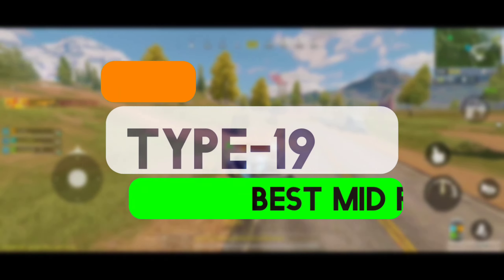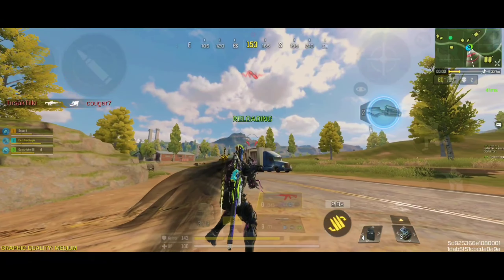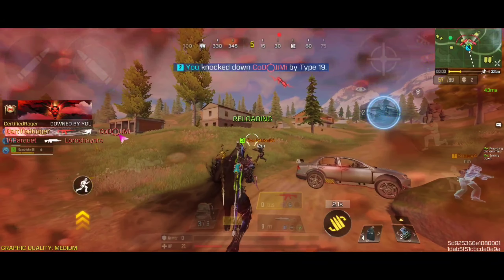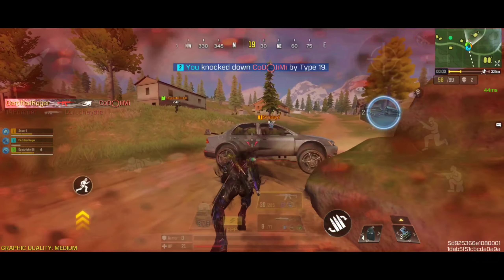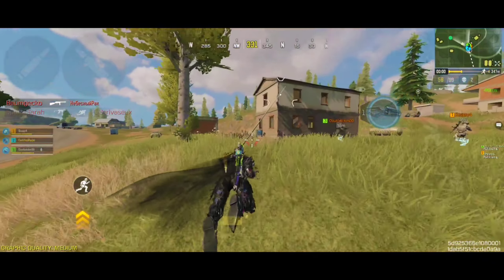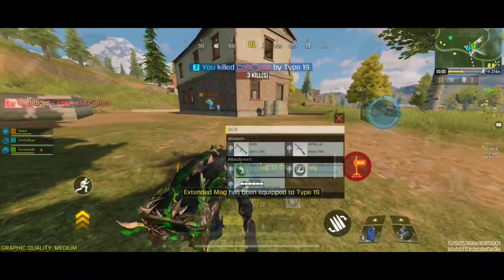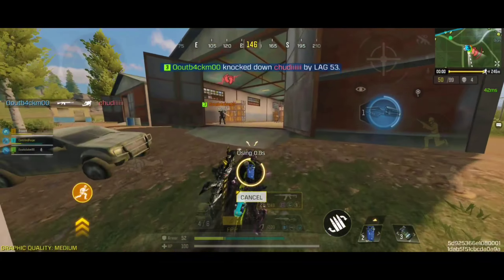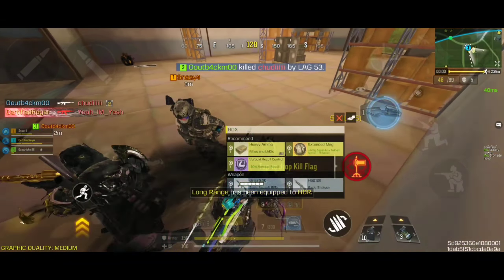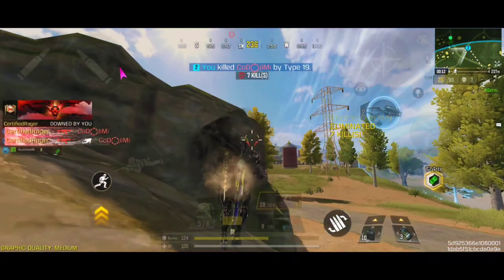Coming at number 3 spot, we have the Type 19, which features a high fire rate for an assault rifle, enabling it to deliver a rapid stream of bullets. This makes it highly effective for sustained fire and suppressing enemies over extended engagements. The accuracy of the Type 19 is generally good, particularly with attachments that enhance stability. It performs well at medium to long ranges due to its manageable recoil and consistent shot spread. It delivers strong damage per shot, combined with its high fire rate, making it a formidable weapon. Its damage output is well-suited for both short bursts and sustained fire.